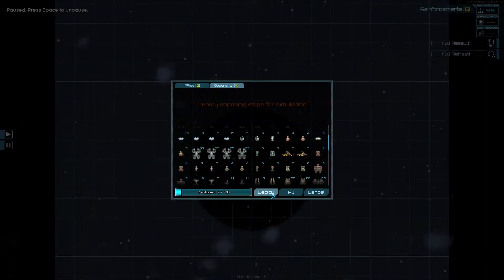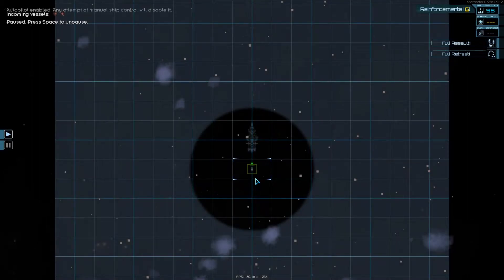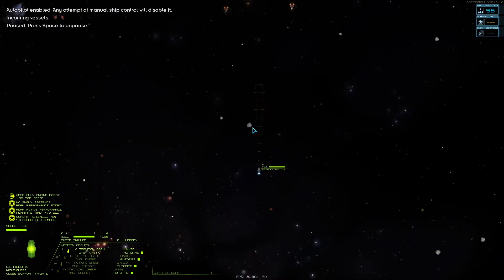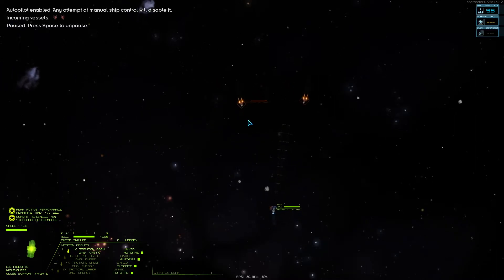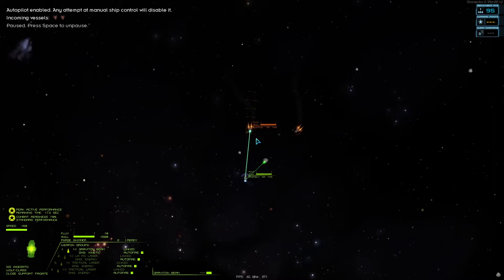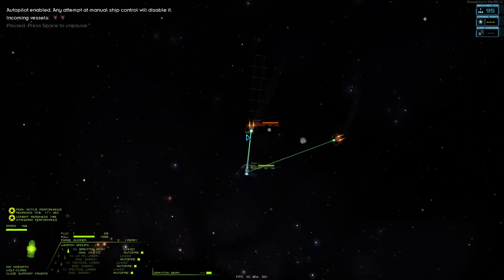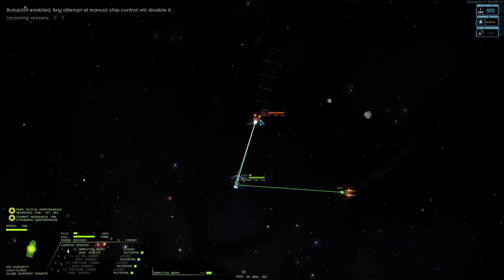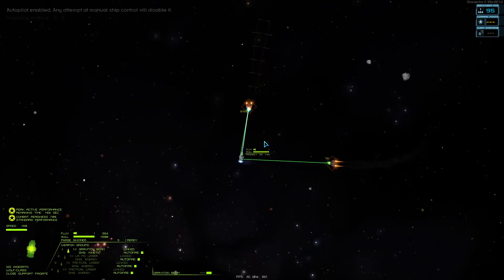It also has advanced turret gyros so all weapons turn faster. Against most smaller ships, this is just absolute death. The wolf costs five points; each hound costs three. What you'll find is that the wolf will slowly kill one of them and then slowly kill the other.